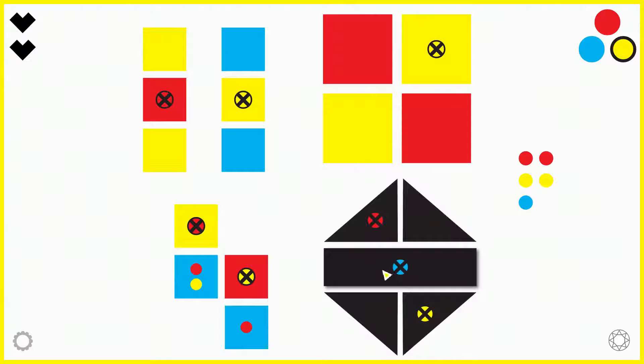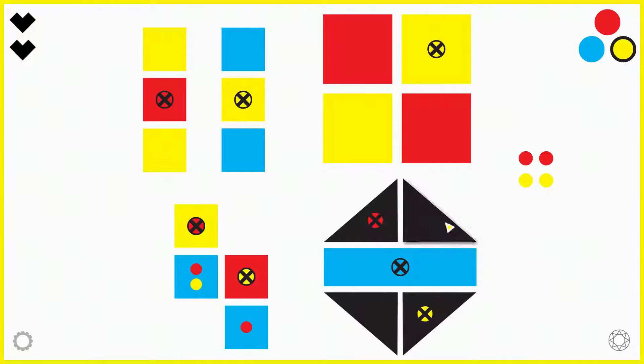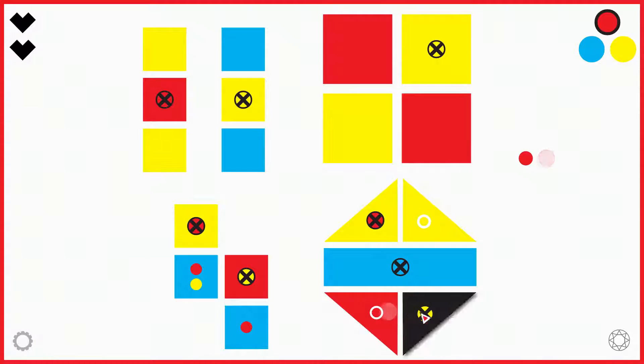If I look at this center block, I know from this block that it cannot be red and from this block that it cannot be yellow, so it has to be blue — the one blue tile we have here. Then if I look at this block, I know this tile cannot be red, so it has to be yellow. It needs a yellow neighbor, which can only be here. And I have two red remaining pieces that have to be here.